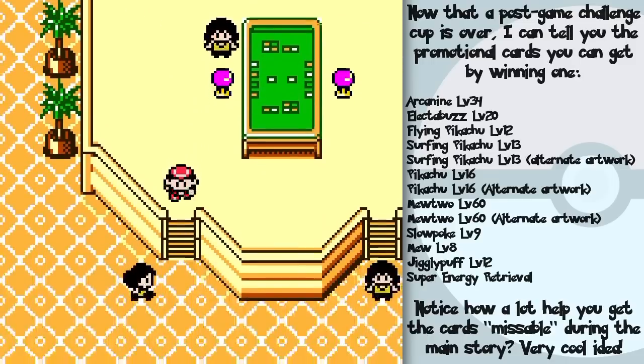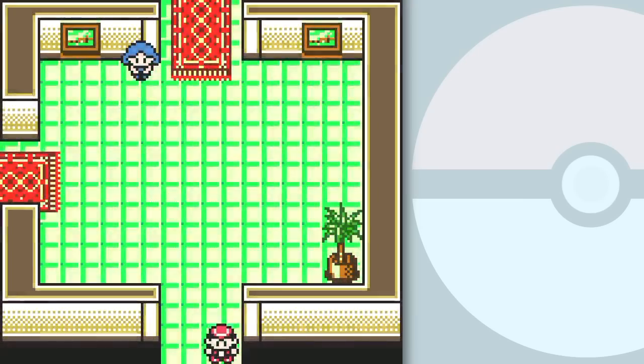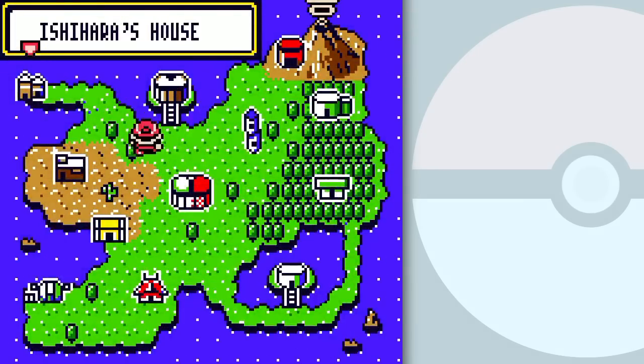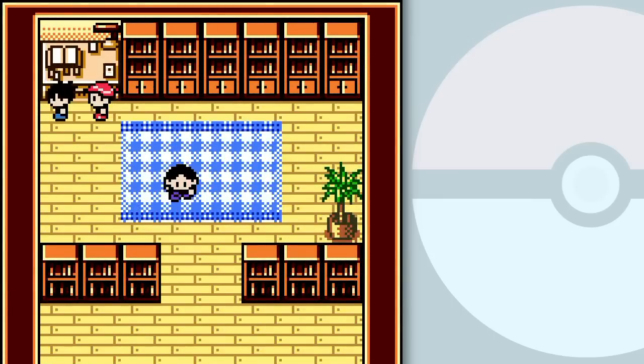Congratulations Mark. Thank you. Alright, so what should I do next? What I'm thinking is — do I have the Clefable for Ishihara? Oh, by the way, Ronald is hanging out here.